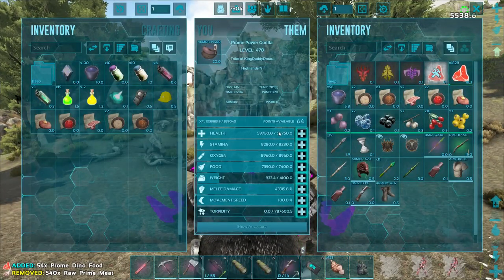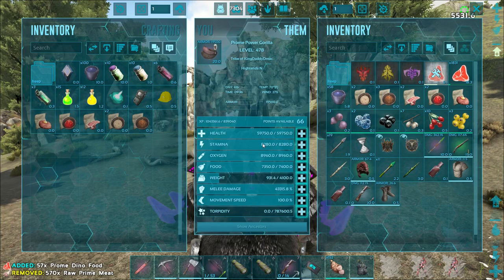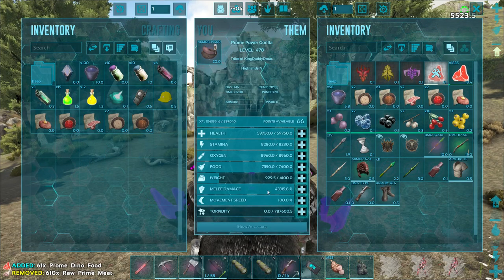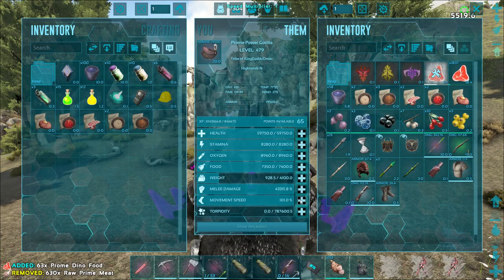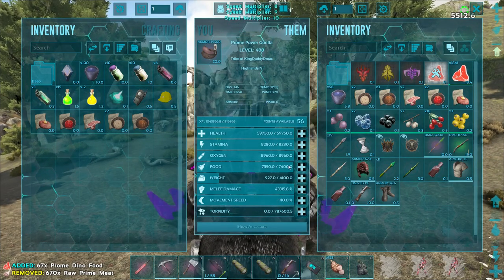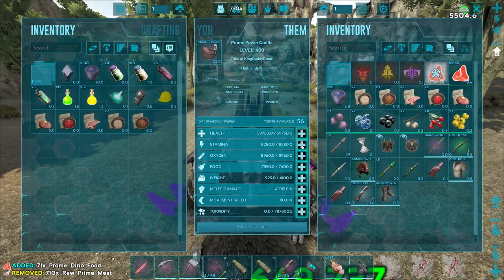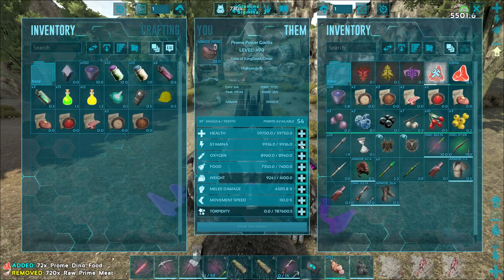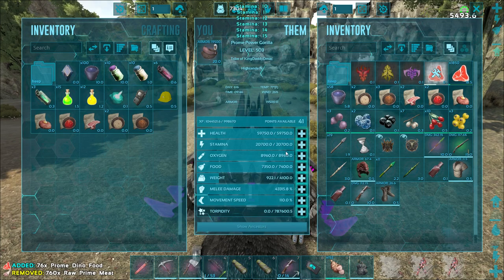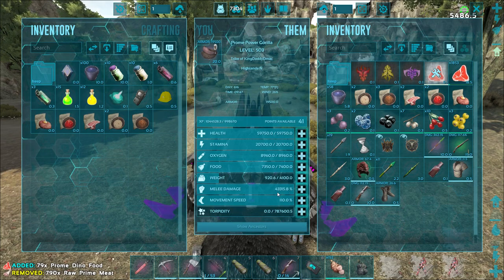The majority of remaining stats are going into health, but stamina has been a bit of an issue, so I want that up a little. Movement speed will help in conjunction with stamina. We only get a one-point boost per speed level — if only it was 1.5 or 2, that would be so much better, but we'd waste too many points. Stamina boost is near a thousand per stat — worth getting up. I'll go to 20 in stamina.